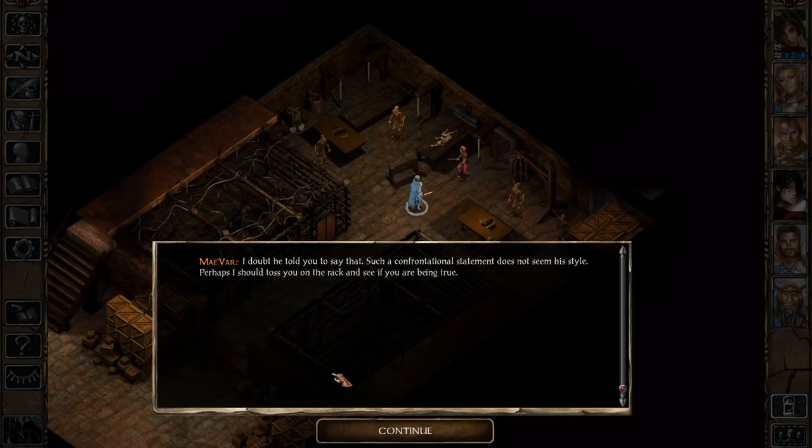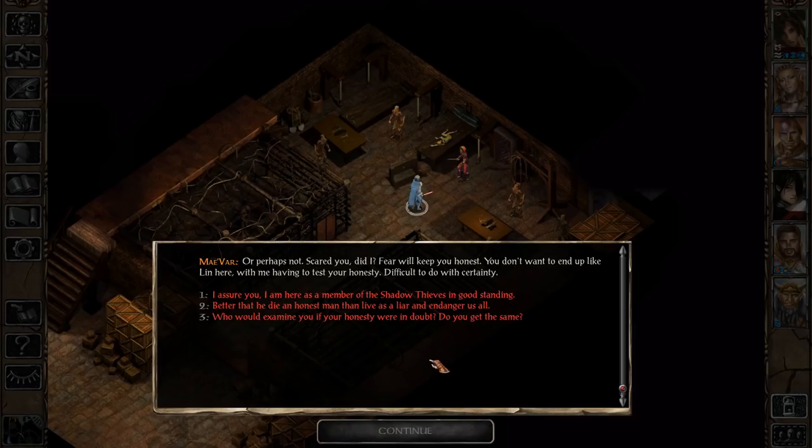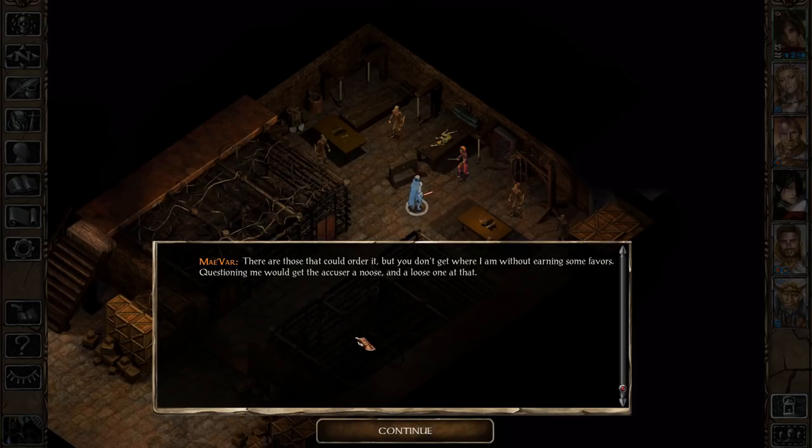We can say that we're with Renal. 'Perhaps I should toss you on the rack and see if you are being true. Or perhaps not. Fear will keep you honest. You don't want to end up like Lin here.' Here comes the first mission: 'How about a little petty larceny amidst the stuffed robes over at the Temple of Talos? I require the amulet worn by the Weathermistress. It looked lovely on her, and I have a beautiful shelty spaniel cross that it will adorn just as well.' So apparently he wants this sacred amulet of the worshippers of Talos, worn by their chief head priestess, just to give to his dog as a little ornament.